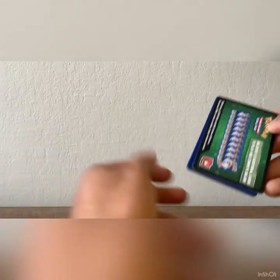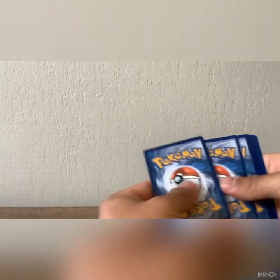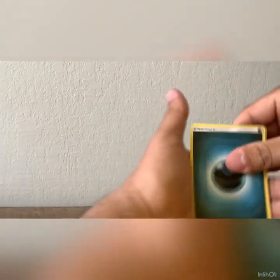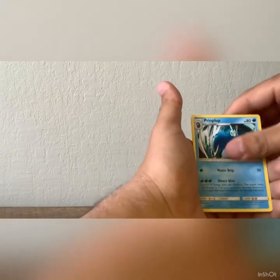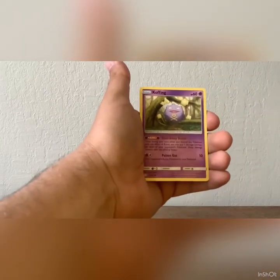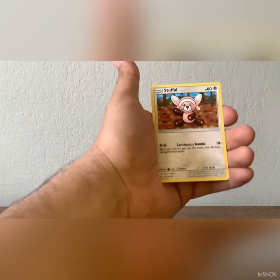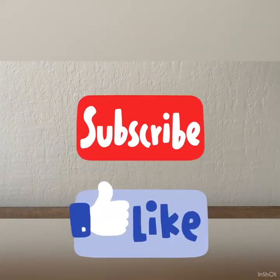Oh, here we go. Dark Energy, Cynthia and Caitlin, Prinplup, clay, Nosepass, Cofagrigus, Litleo, Honedge, Stufful — and that is the end of the video.